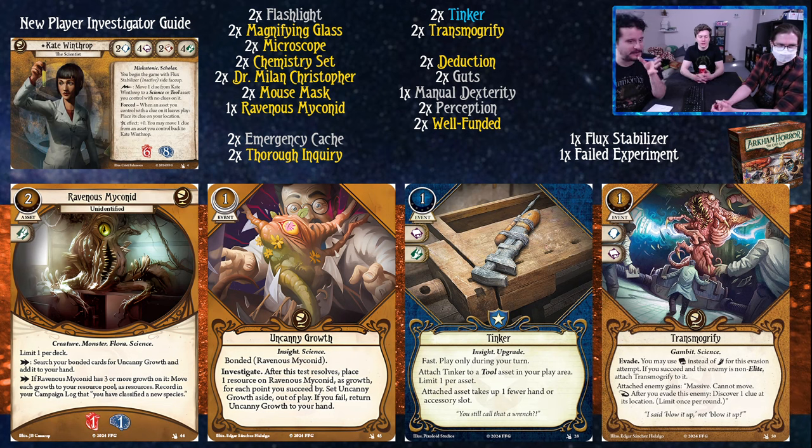To translate him - if he has three or more growth on it, you move each growth to your resource pool as resources, and record in your campaign log that you've classified a new species. What's nice is that as you're translating him with Uncanny Growth, you're also advancing the game by getting clues in the process. And once we get to the upgrades, this plant turns into an absolute boss. He's also a Science, Monster, and Flora - I hope one day we get flora synergy, maybe some sort of Earthborn Rangers crossover. A botanist character would be really cool.